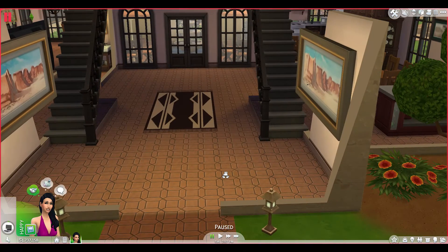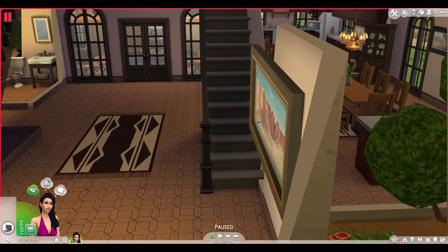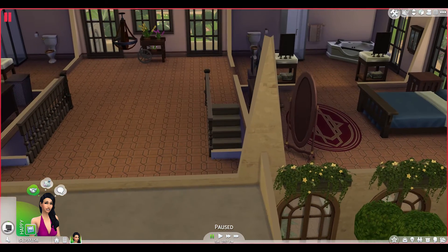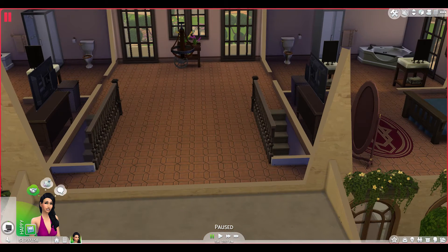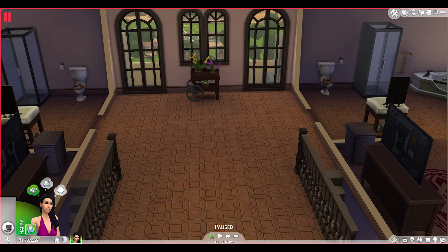Coming back to the front of the house and the stairs, we can go up to the upstairs. I've got a large open area up here that the stairs land into. I haven't quite decided what I wanted to do with the space. I put this little flower cart here just for detail and stuff, but that's about it.